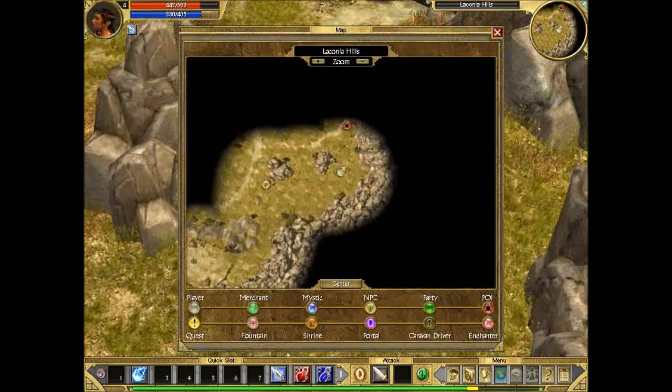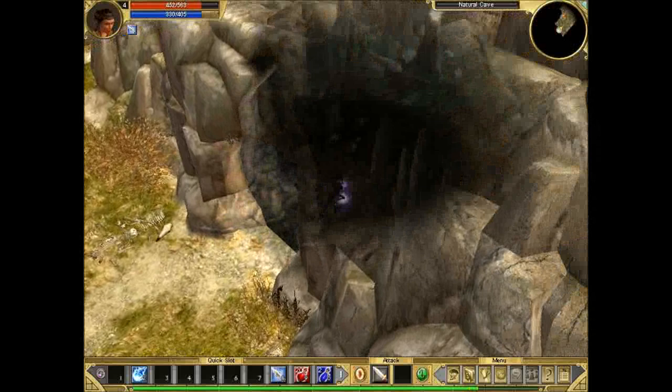We're gonna go into this cave right here on the right — pretty much here. That's where we'll find the necklace that was stolen from the guy.